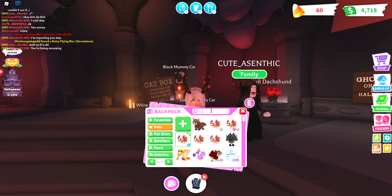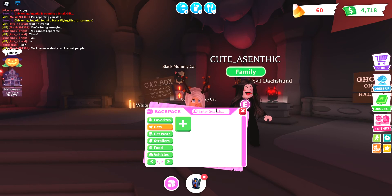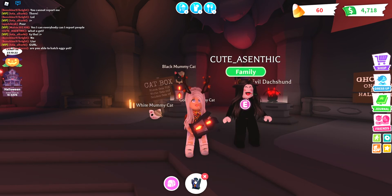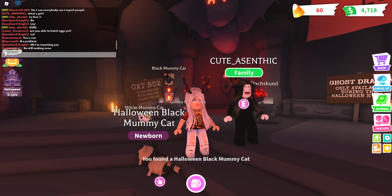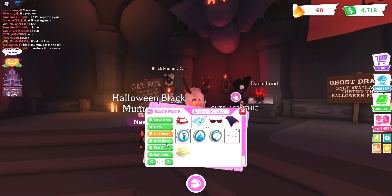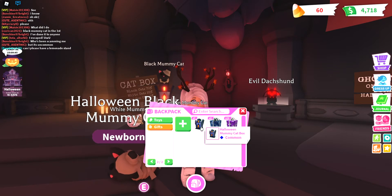Okay so we want to go on the cat box. I actually don't know where to find these cat boxes at first. Cat box number one — what are we going to get on the first one? We got a black mummy cat! So in case you buy loads of cat mummy boxes and don't know where you put them, they're in the gifts section. That's where you find them.